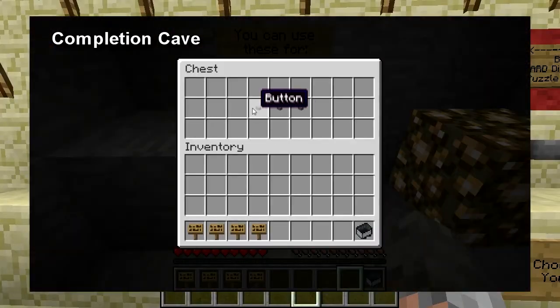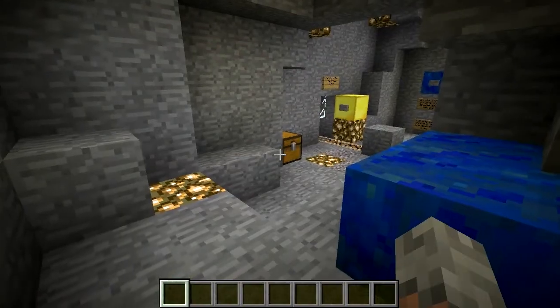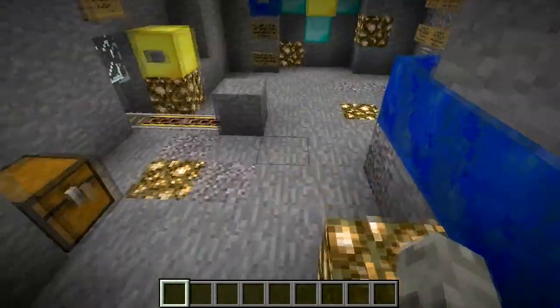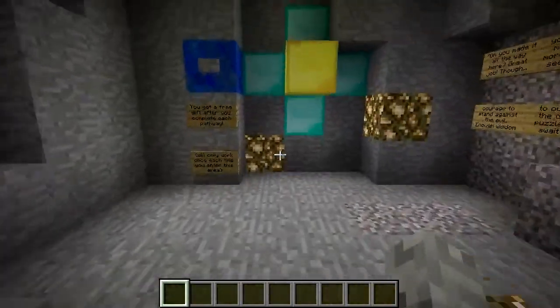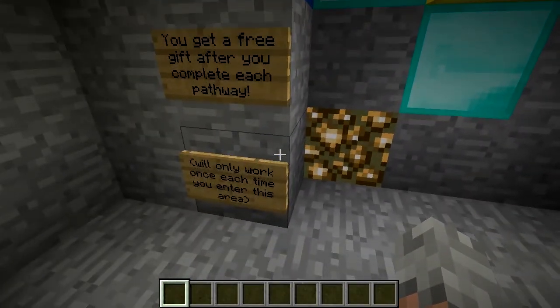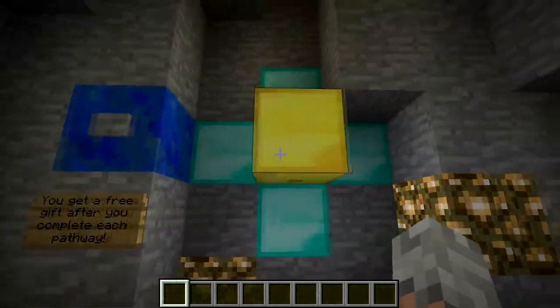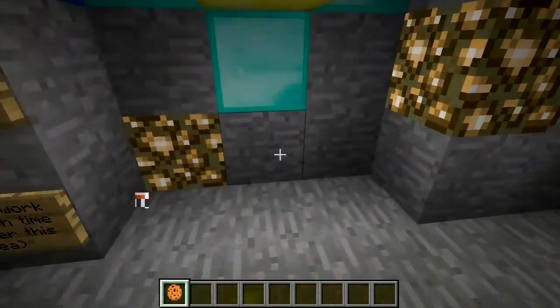Then you can put those on these right here. Last but not least, we have this handy dandy item dispenser. You press the button and you get a random selection of either cookies, melons, or experience. Each time you finish a pathway, you get to press the button once, and it won't work again after you press it.